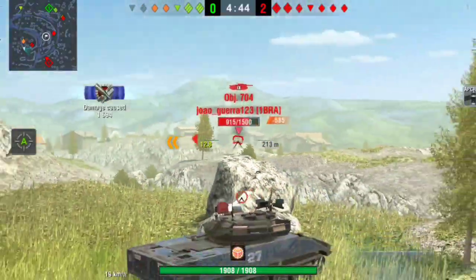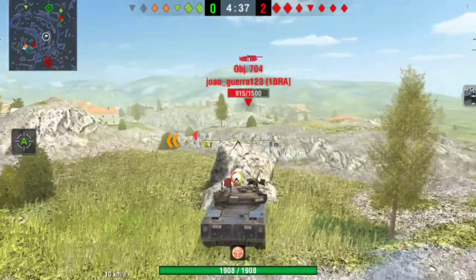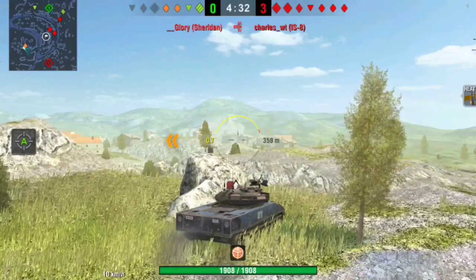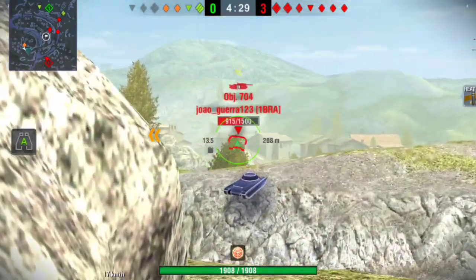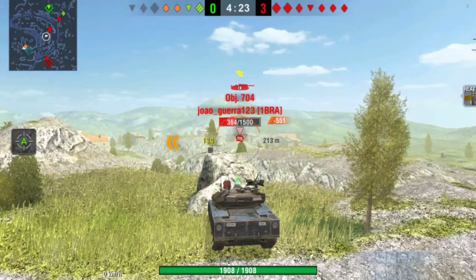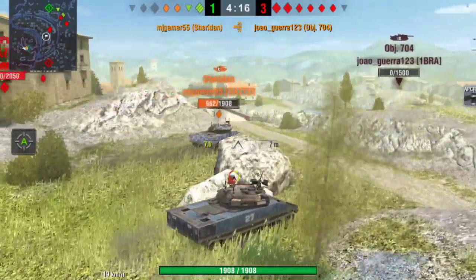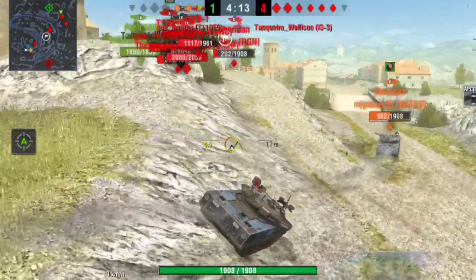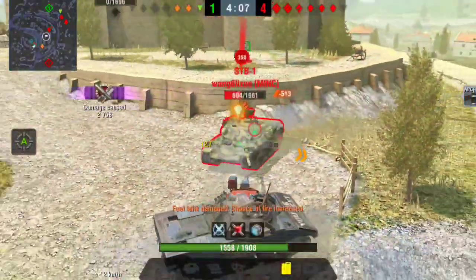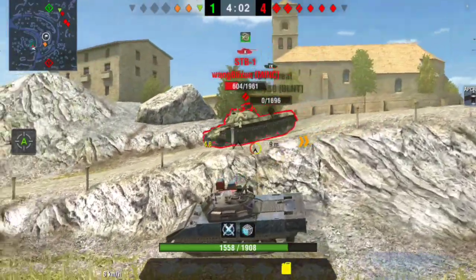Now there's a 704 and this is where I take back what I said earlier a little bit - this can definitely be OP, just not all the time. This is when they're OP: when you can shoot them without having to show yourself at all. I'm going to hide behind the rock and he can't shoot me, but I certainly can shoot him. Yeah, that's overpowered. But I still don't think they should remove it - I like them in the game, maybe that's just because I'm biased.